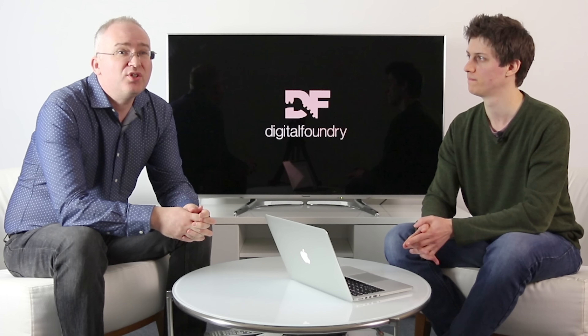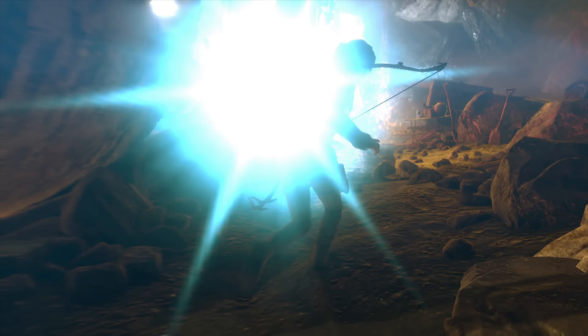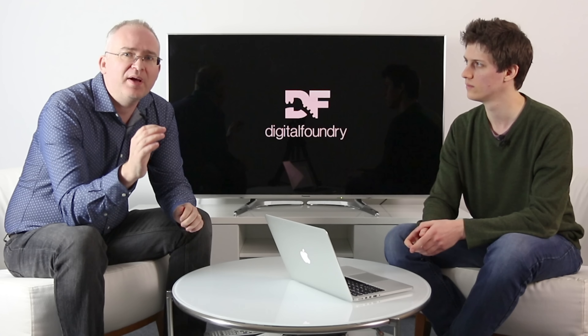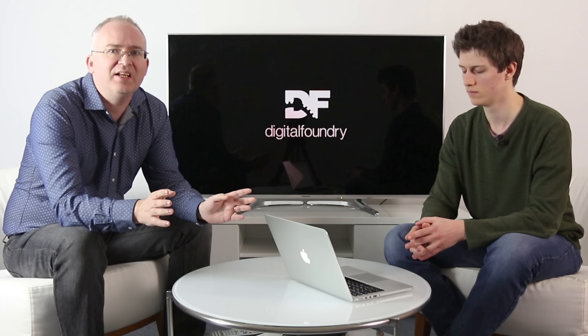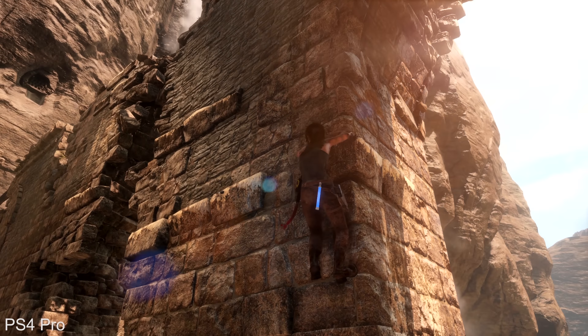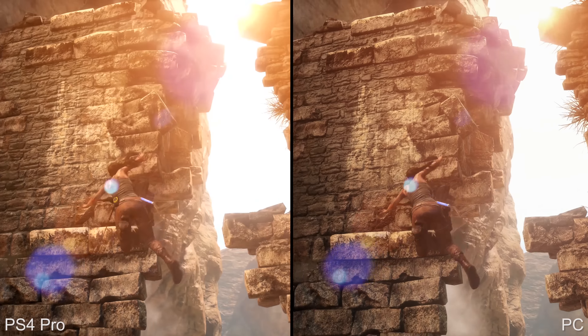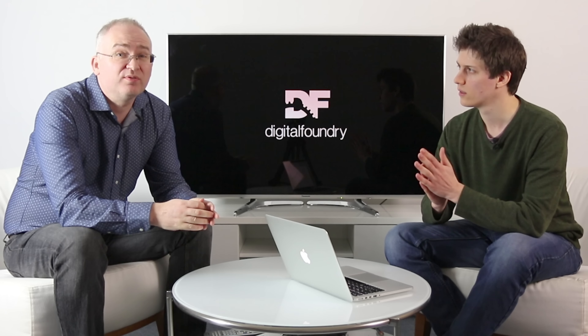Last but not least in this category is Rise of the Tomb Raider. We were on patch 1.05 which had some jittery frame pacing issues, but this has now been sorted in patch 1.06. This may well be the definitive game for showing off what the Pro is capable of. It offers checkerboard 2160p compared to 1080p 30fps on base hardware — a huge resolution boost without any compromises to visual quality. Very slight performance drops in hub areas but otherwise completely locked, and while it might not match a full 4K experience with a Titan X Pascal, for a $400 box with a 150-160 watt power budget, it's pretty awesome.